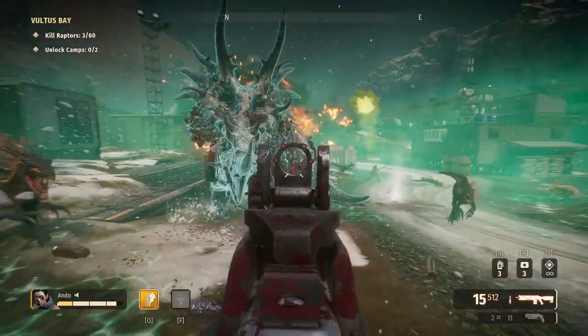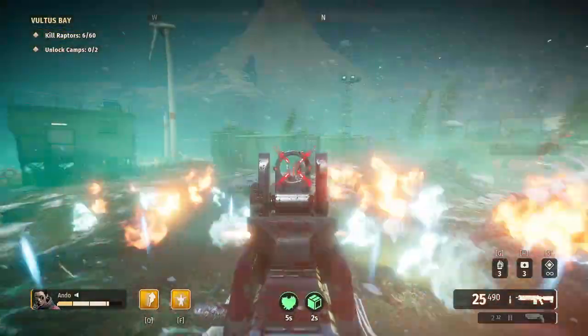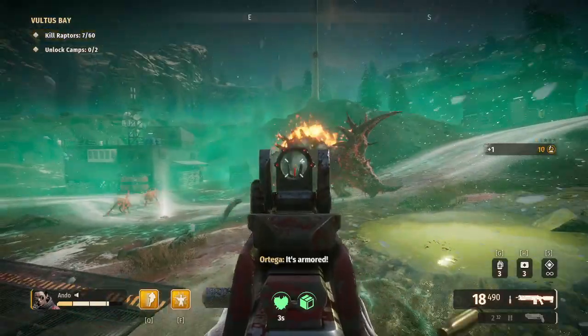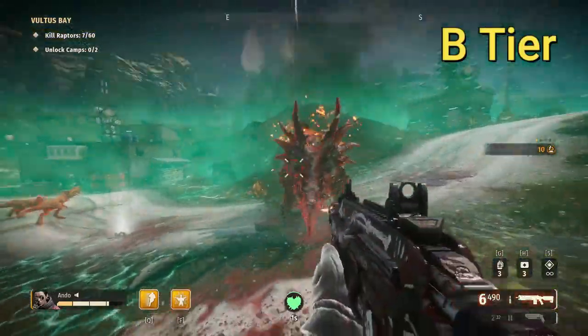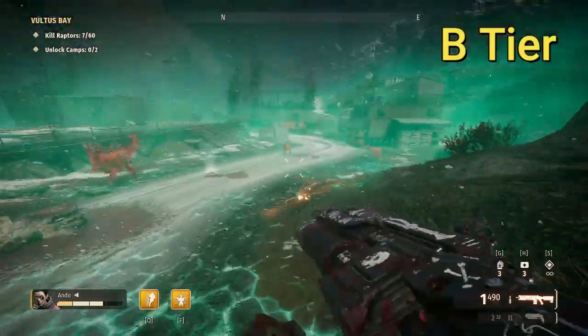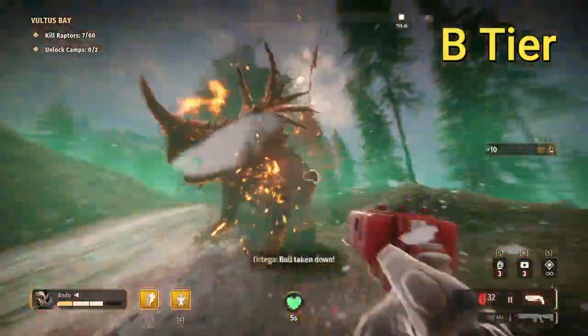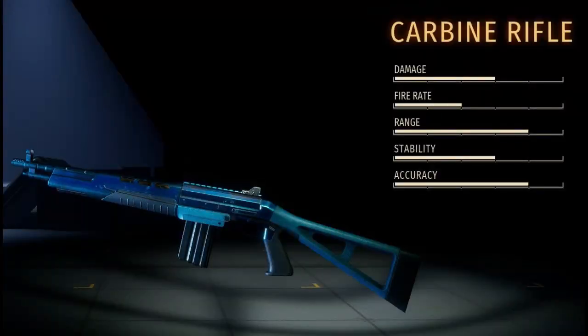Overall, the assault rifle is a solid pick for the Troopers Ortega and Jürgen. It is a good starting point and will allow you to farm effectively until you move on to some of the higher tier weapons. I would rate it as a solid B tier.